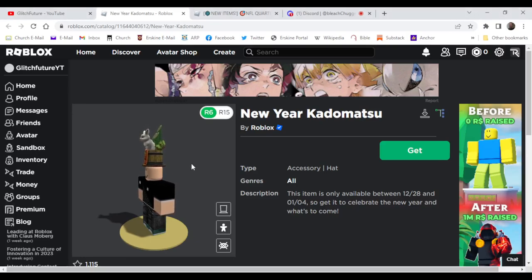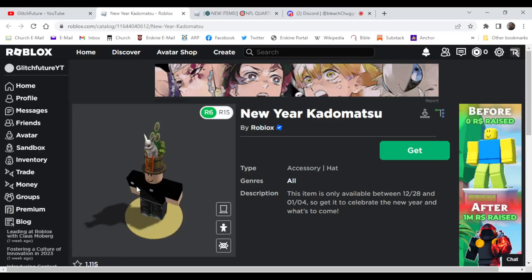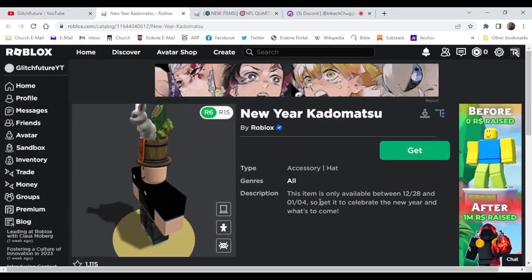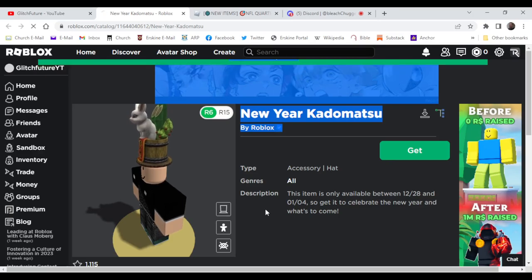Hello everyone, welcome back to the video. Today I'm going to be showing you how to get the New Year Katamatsu. This is the new free item on Roblox for the new year. This item is only available between December 28th and January 4th. So get it to celebrate the new year and what's to come — you can go ahead and get that now for free.